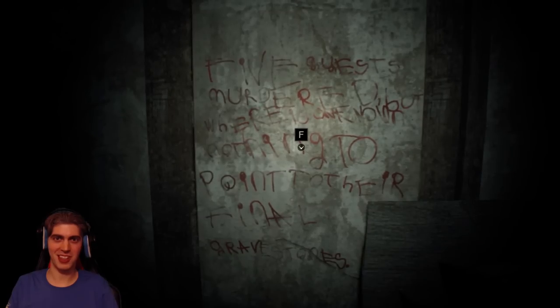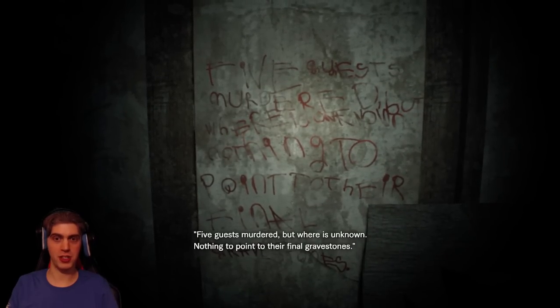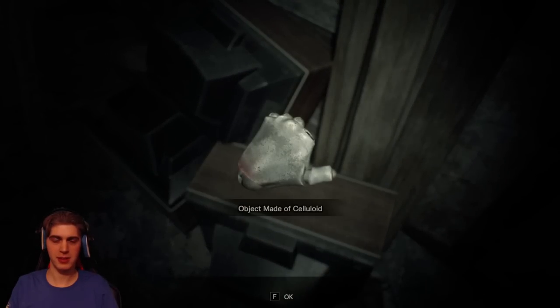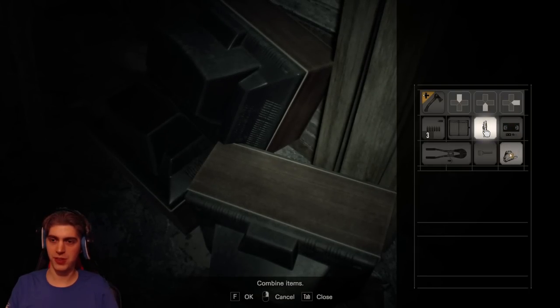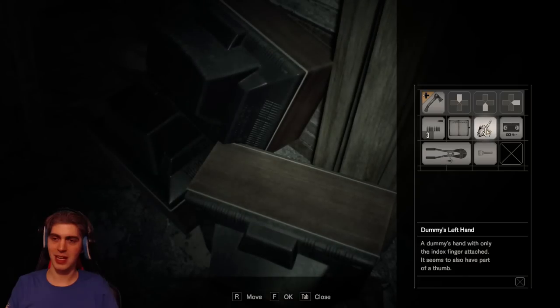Scary child laughter. 'Five guests murdered, but where is unknown — nothing to point to their final gravestones.' An object made of celluloid that looks like a hand. Like in previous Resident Evil games, you can combine objects together to make new ones. So if we stick the dummy finger onto the celluloid object, you get a dummy's left hand.